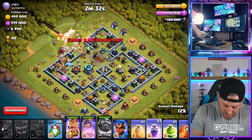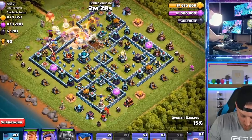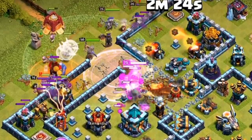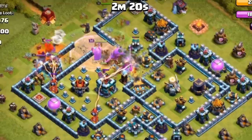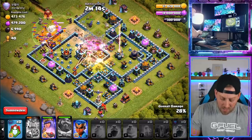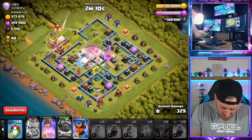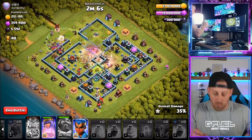Popping the Grand Warden's ability, raging everyone into the base as quickly as we can. Looks like we got a Lava Hound — putting the Poison on top of that nice and early. We do have the Wizards helping out. Going with a Heal spell and another Rage spell in the core. Popping the King's ability and dropping a Jump spell to allow all these troops to get through. We haven't yet dropped in the Champion, because we're saving that for when the Hog Riders go into the base.